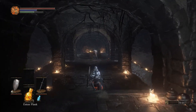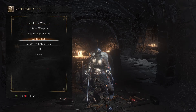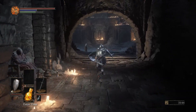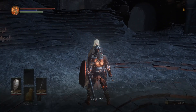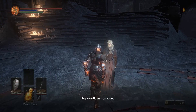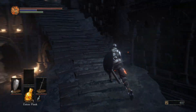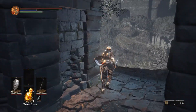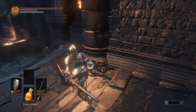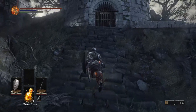Next up we're going to go over to the Blacksmith in the corner. We're going to allot all our Estus into the healing version, just because we've got no use for the Ashen version right now. With the few souls we've got, we're going to use these on this lady here — this is where we level up. I'll be coming back for her dialogue later. All straight into the top stat — I'm just going to extend that life bar a little bit. Make sure you rest at the bonfire before you go ahead and do anything else so that you have your full complement of healing available.